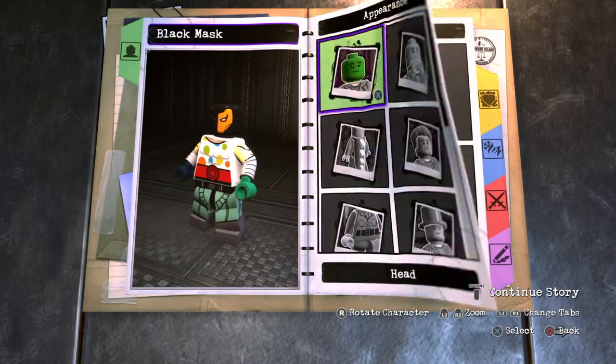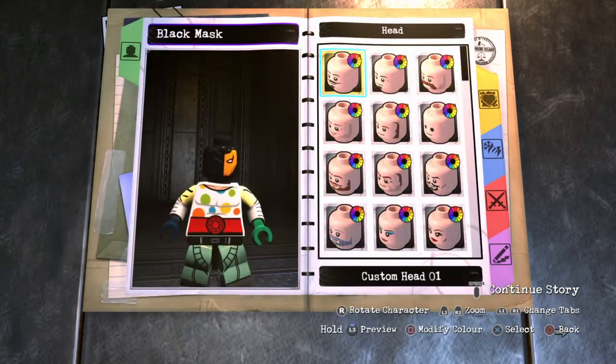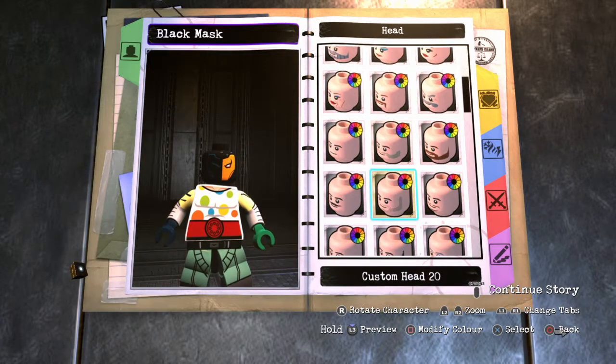You want to go to Appearance, go to Head, and you want to give him the custom head.